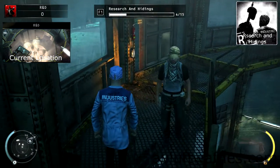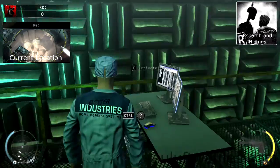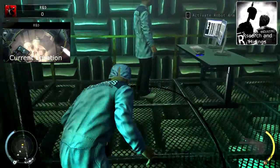Go back out of the conference room onto the catwalk and go into the test chamber. Inside, go to the wall to the right and sneak behind the counter there. Go up to the robot arm and activate it. Take cover on the side of the test chamber and wait for the researcher to show up.